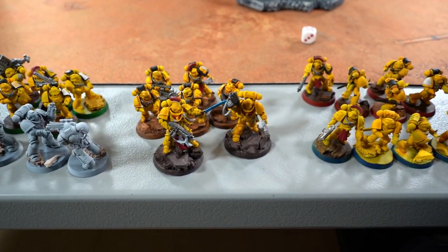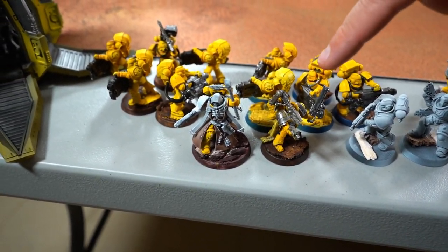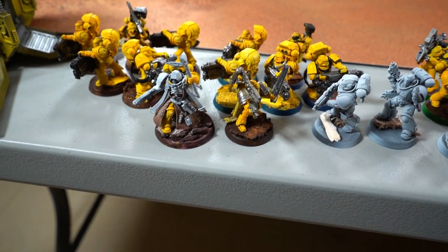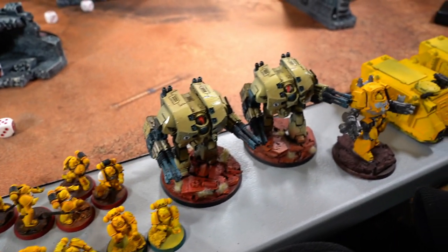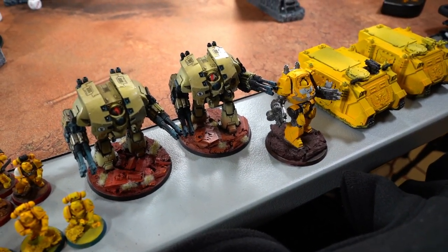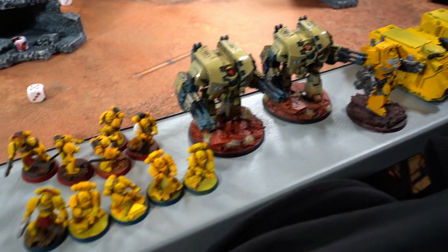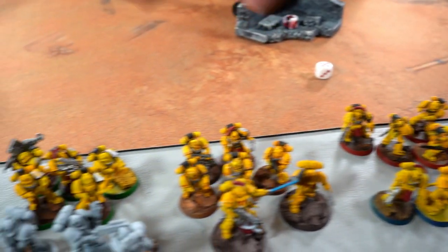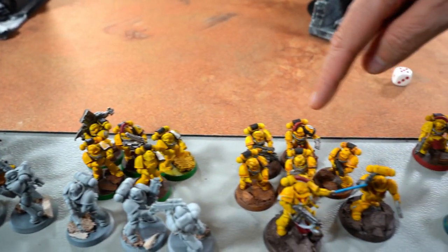The second battalion has a Primaris Chaplain and a Techmarine as HQs. Another Leviathan Dreadnought — so two storm cannon Leviathans, which is brutal and you'll see in all sorts of tournaments until GW adjusts their points. Then two tactical squads — one with a missile launcher, one with a heavy bolter — and a five-man Intercessor squad.